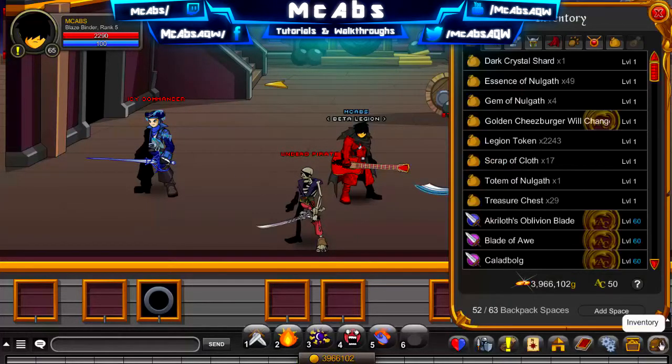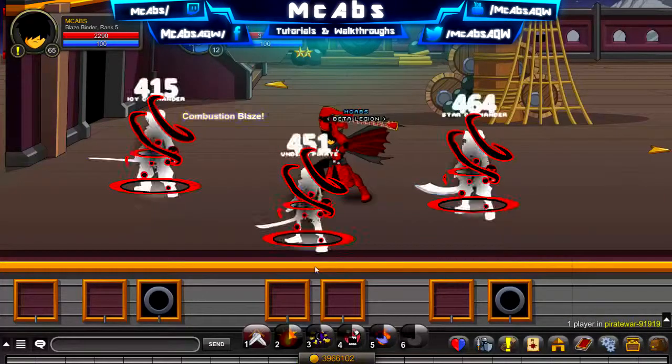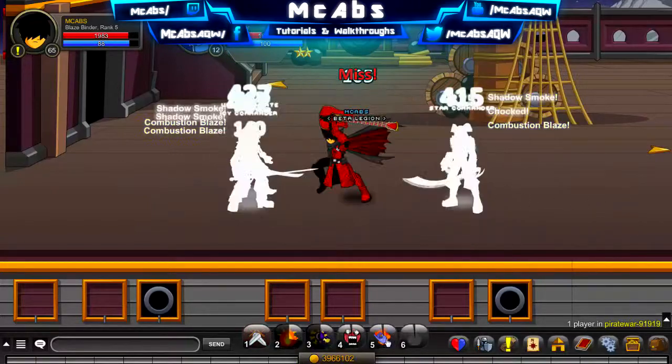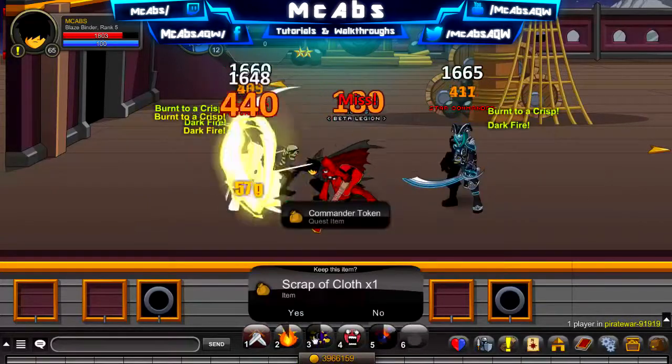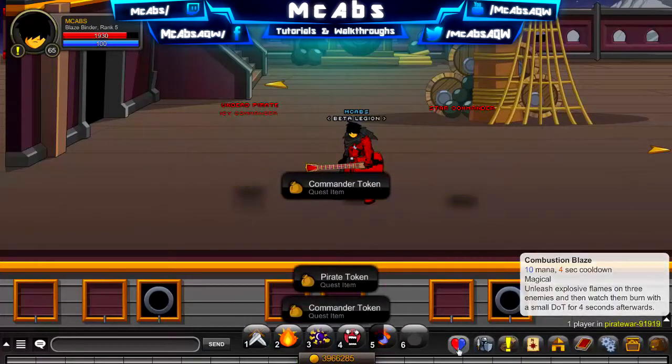Because the drop rate on scrap of cloth is actually pretty low. Now you want to click on your farming tool and just farm them — it will eventually drop a scrap of cloth. As you can see, I got one already, but it's not very common.